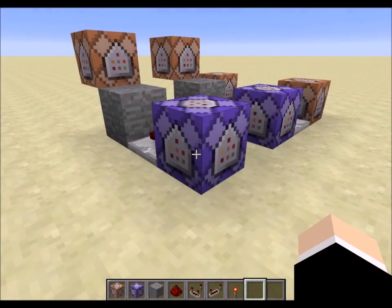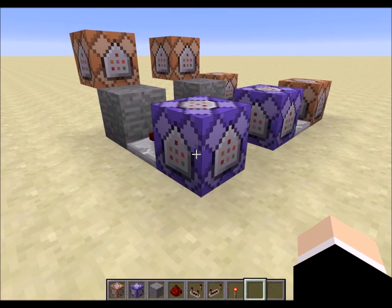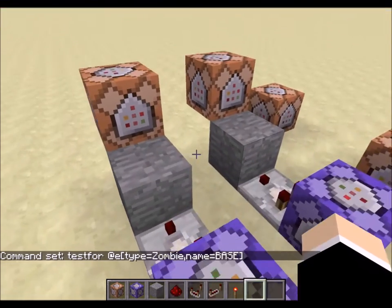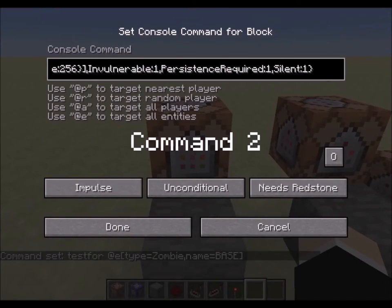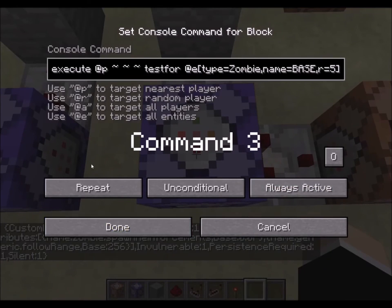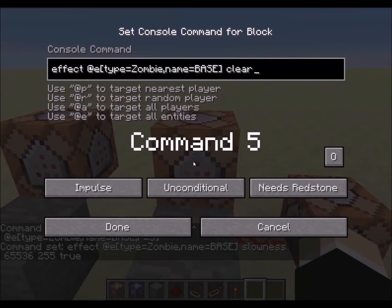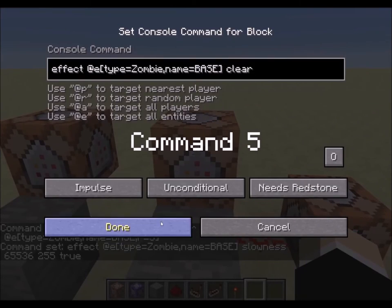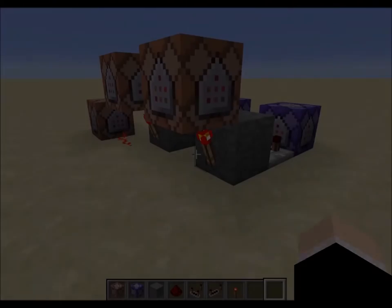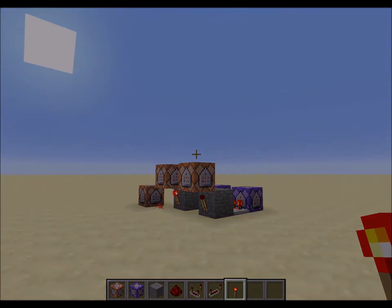Next we start entering commands. All of the commands can be found in the description of this video. This one is always active. This one is always active. Now we can replace this redstone torch. We can also back away from the zombie to make it invisible.